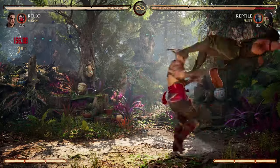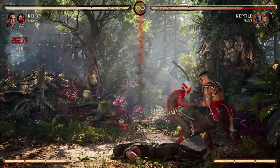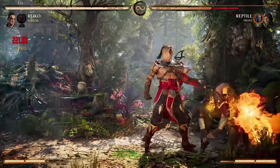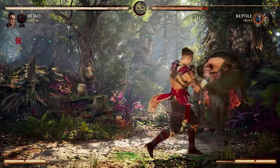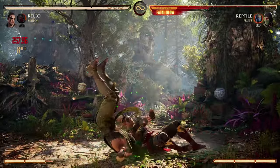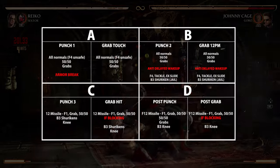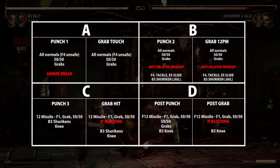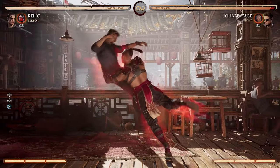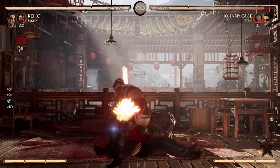Reiko and Sektor is an absolutely fascinating team, filled with so much fun and possibilities that I don't know if I can see myself playing anyone else. In this video we'll be covering missile setups for pressure, armor breaking, and safe launchers, as well as uses for teleport and flamethrower. We will break down the timing of every post-combo missile call into easy-to-understand formulas that show you what you can get from each setup. It's still early in the game, so I'm sure there's much more to be discovered, but I'm gonna show you why this team rocks.